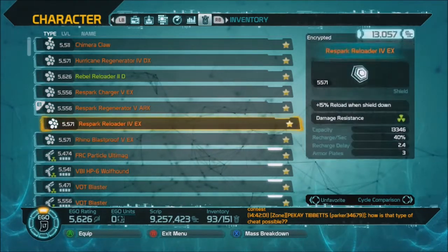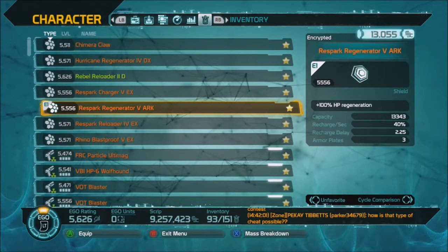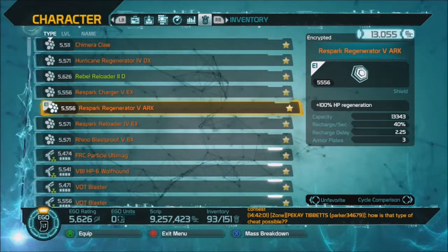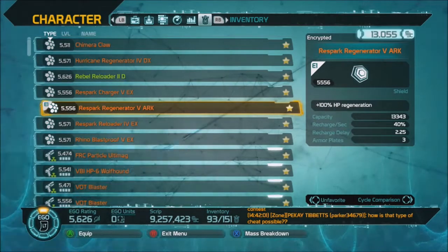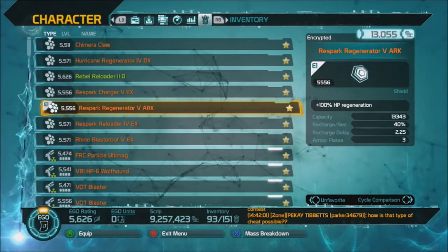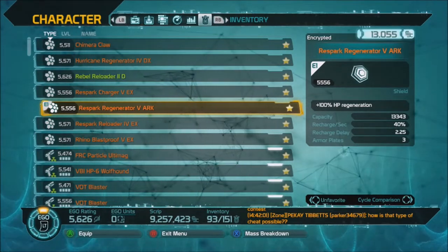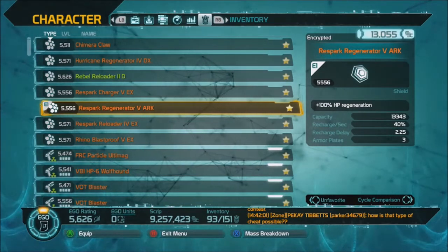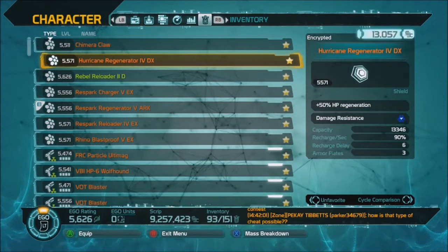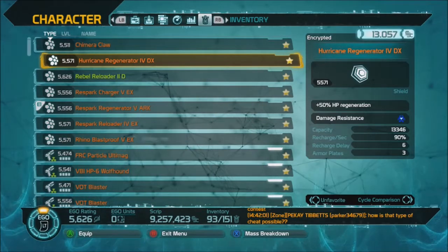The other thing to look at is Arcs. Arcs are more sought-after shields — a little bit harder to get than all these other shields. This is probably the most desired Arc, the Respark Regenerator 5 Arc. It took me a very long time to get my hands on one. Personally, from my point of view, a Regenerator shield is the way to go. I love the HP regeneration. When you just watch your health crawling back up — even a 50% regeneration like this one — it makes a huge difference in how fast your health comes back.